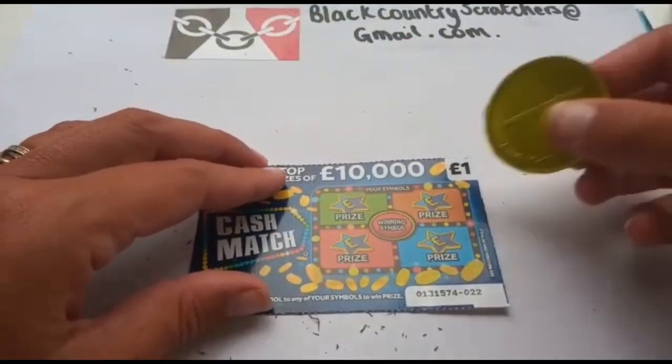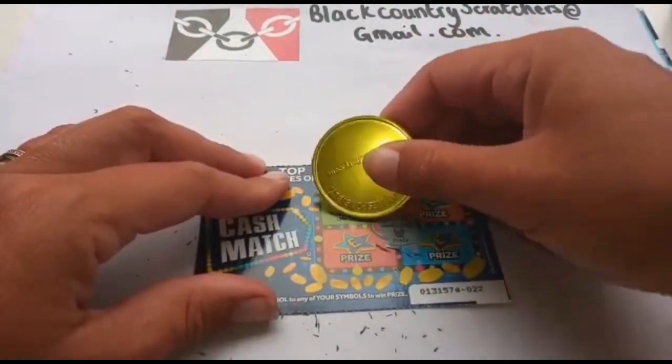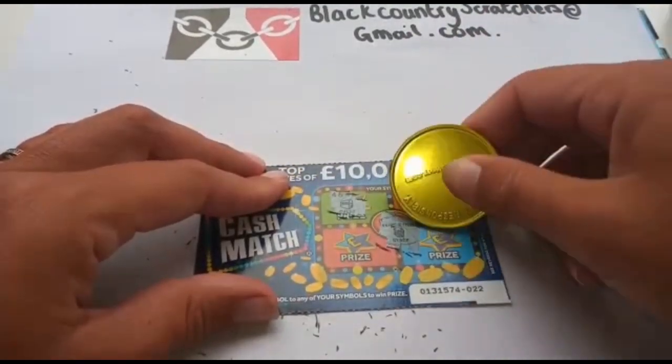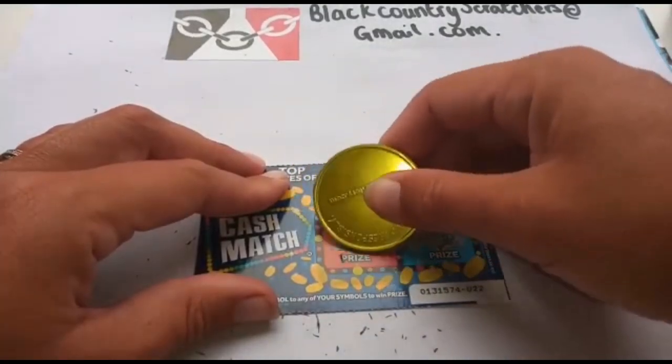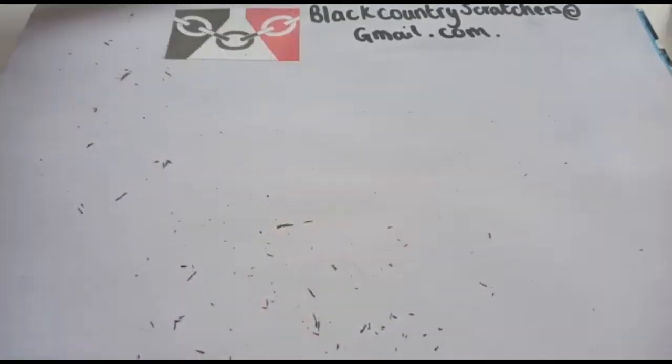Next card is Cash Match. The winning symbol is a chest. We've got a briefcase, vault, and a gold bar — so no good on that second card.